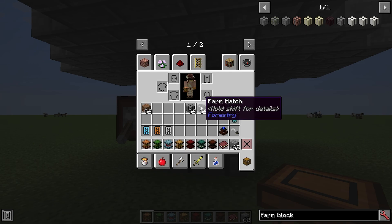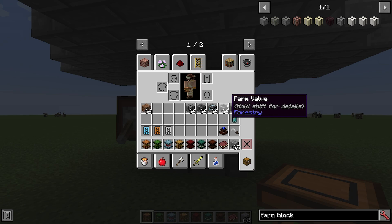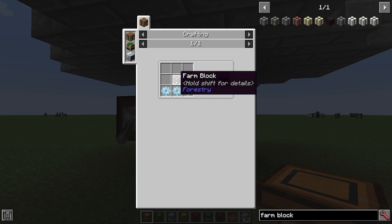You also have the farm hatch, and this is where you're going to input and output your items from the farm. It is made with two tin gears, a trapdoor, and a farm block. Then you have the valve, which is where you put in your liquids — that's two glass, a tin gear, and a farm block. Then you have the gearbox, which is where you pump in your electricity, and that is three tin gears and a farm block.